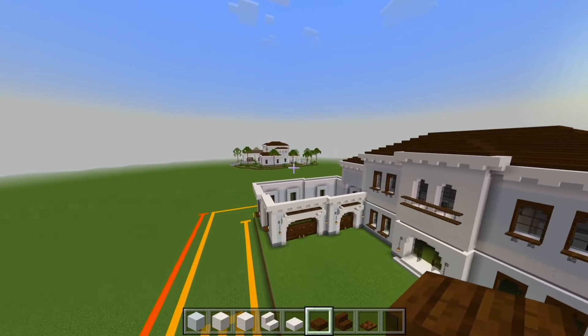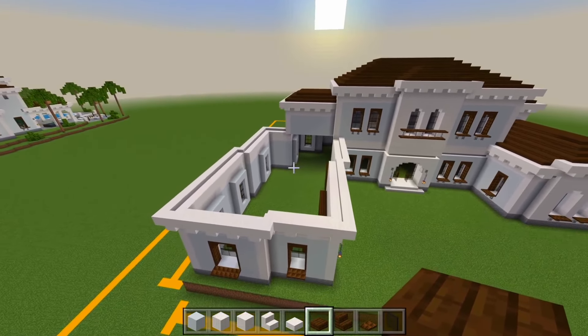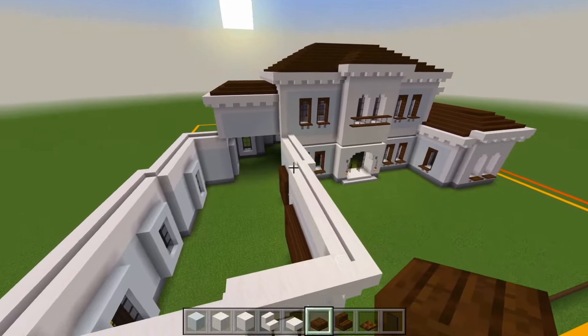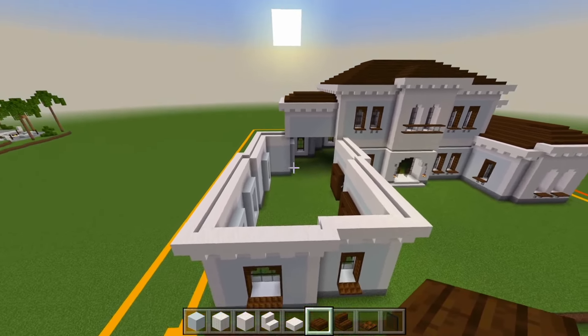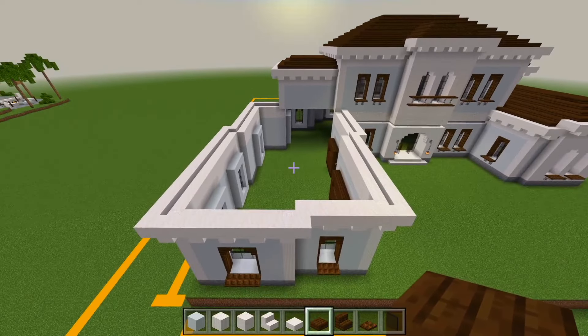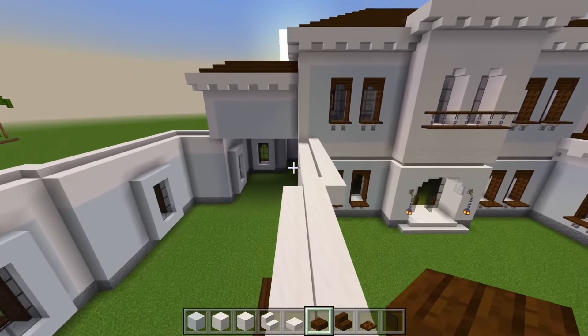We'll head on over to this side above the garage. This is the last part we have to do. You can see how this shape is a little bit unique — not quite like the others where it's more of a perfect rectangle. This has a lot of zigzags, but it's still the same concept.